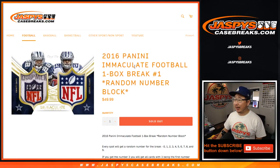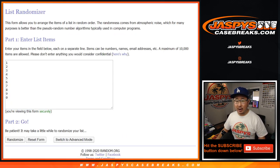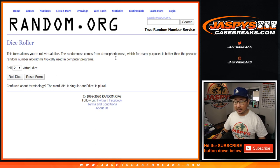Hi everyone, Joe for jazpyscasebreaks.com, starting off a busy Thursday with 2016 Panini Immaculate Football 1 Box Random Number Block Break No. 1. Big thanks to these folks for getting into the action. There are the numbers right there. Let's roll it, let's randomize it.